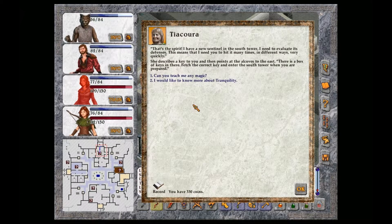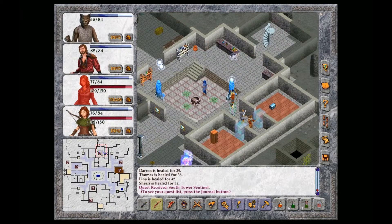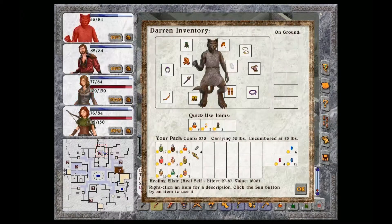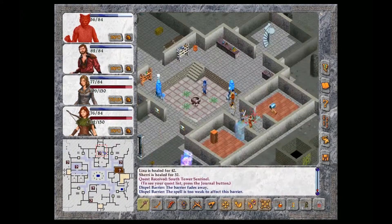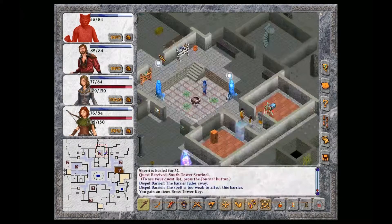That's the spirit. I have a new sentinel in the South Tower. I need to evaluate its defenses. That means I need you to hit it many times in different ways, very quickly. She describes a key to you and then points at the alcove to the east. There is a box of keys in there. Fetch the correct key and enter the South Tower when you are prepared. You open the box hoping to find exciting treasure, or at least a key to something interesting. You find hundreds of keys, all shapes and sizes and materials all jumbled together. After a few minutes of sorting, you find and take it.